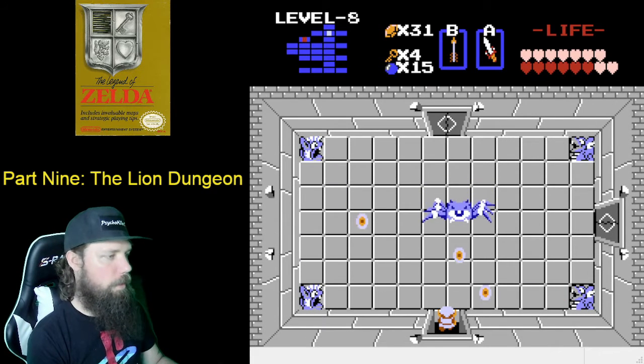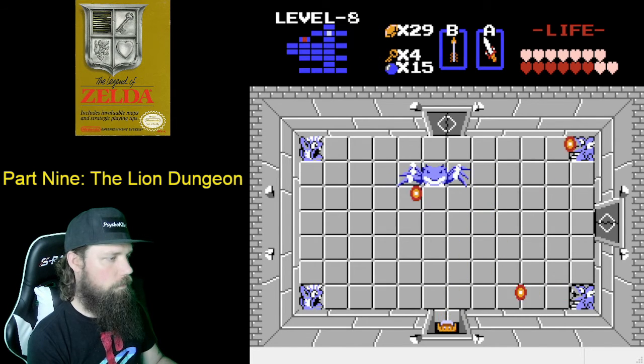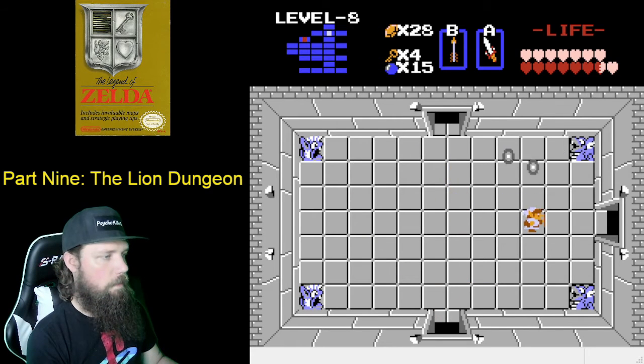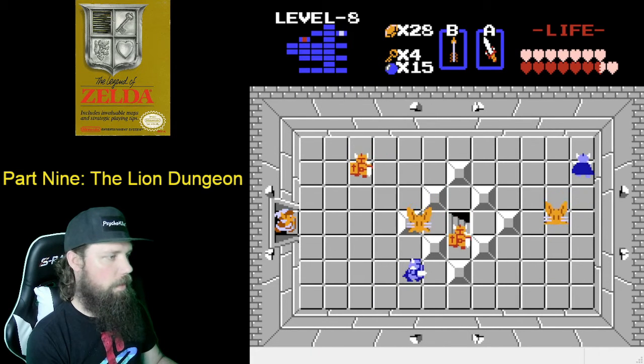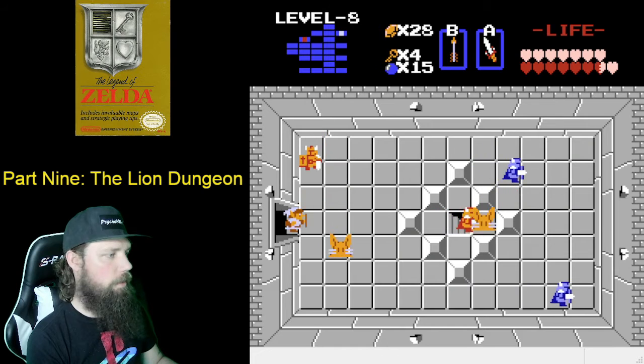Remember you can only use the bow if you hit her when her eyes are open. I believe it takes three shots with the bow — just be patient. Then right one. Once again use the door method in here, and use the arrows on the Poles voices if you wish.